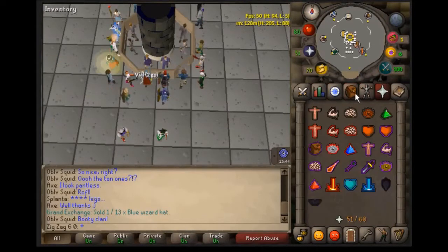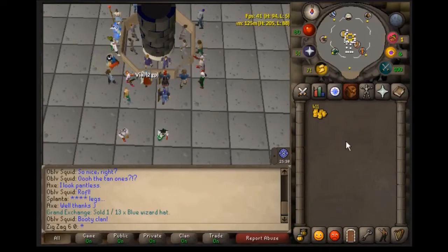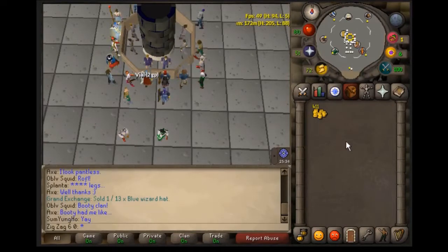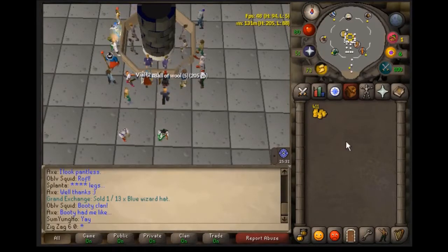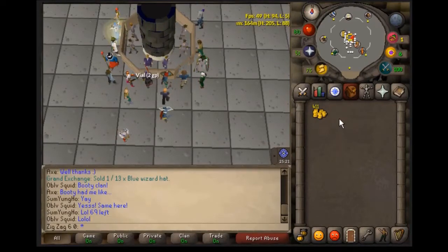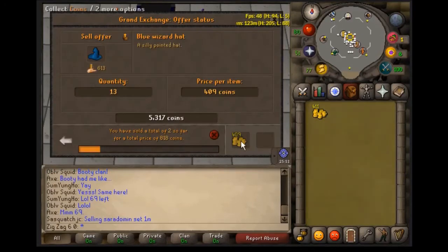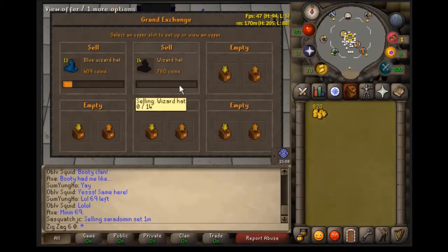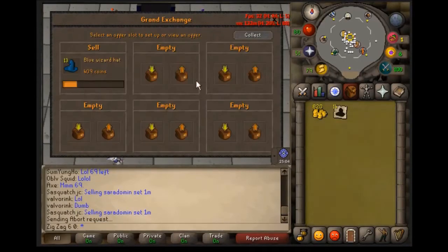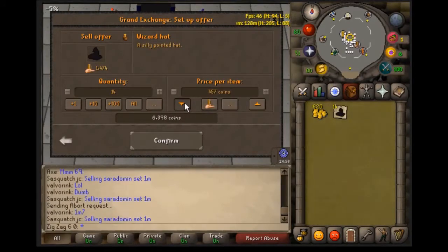This is my first video on how to make money for free-to-play beginners, since pay-to-play beginners have access to better methods. I'm currently doing a Road to 10 Mil series. I did this method for a while and made almost 150k in about an hour. I haven't sold it all yet but the hats are selling pretty fast — I'll list them at 400 again.